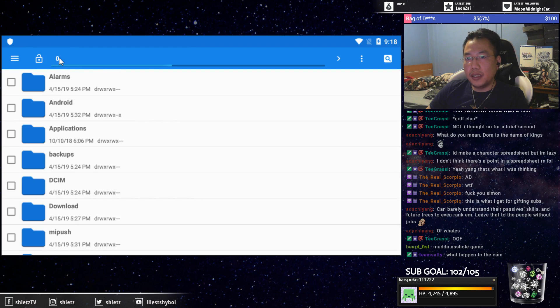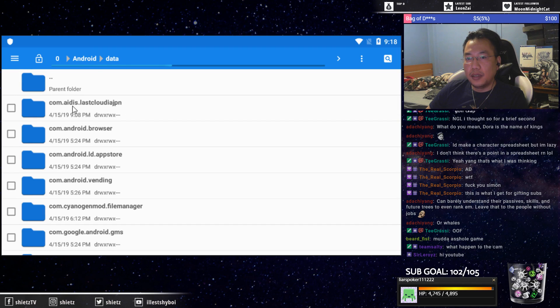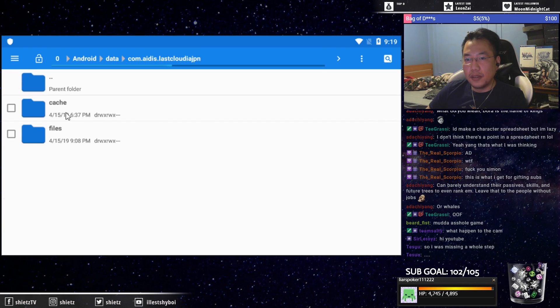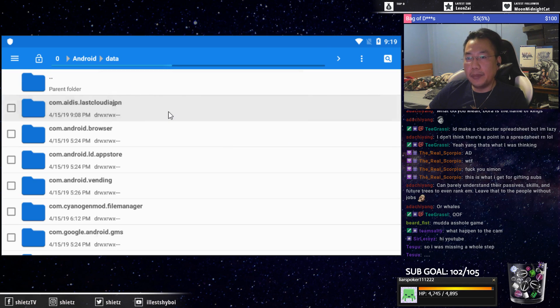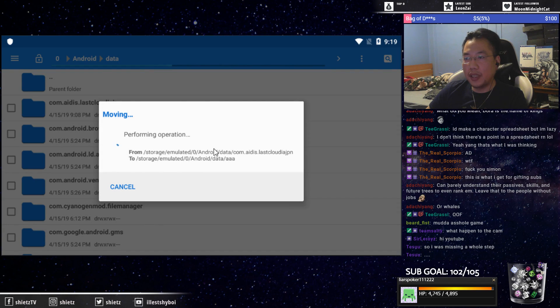Basically you'll start off here, and then you go to Android, go to data, and then you see this folder right here — com.itis last cloudia JPN. You don't go into it, you rename it. Rename it to whatever you like.